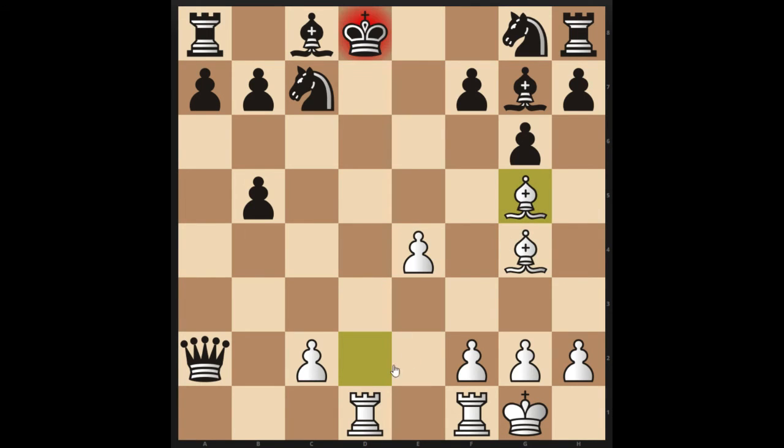And then Bishop to g5, double check. This is an important motif to know — the double check means that the king has to move. You can't block this bishop because this rook is still checking the king, and you can't block this rook because the bishop is still checking the king. So if you ever deliver double check, the king in question must move. The only square it can move to is e8, and then we have Rook to d8 checkmate. Bishop and rook coordinating beautifully.